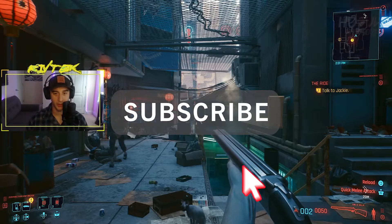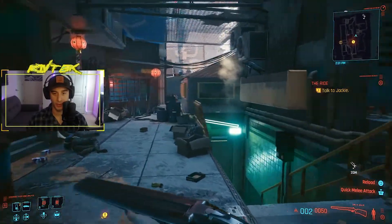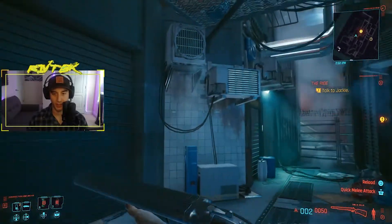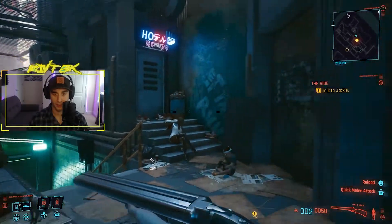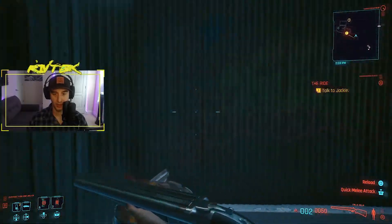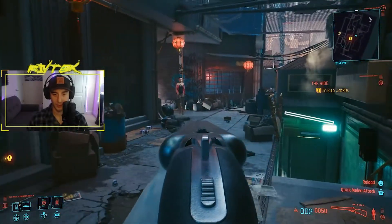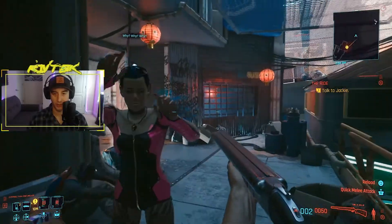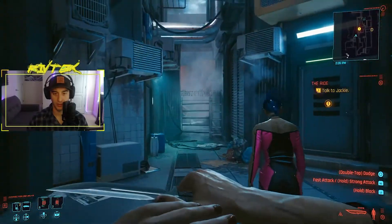Alright guys, to get started I'm going to show you what it looks like without any of the settings applied. So as I'm moving and turning, it takes a long time to turn horizontally and there's kind of a little delay and then it boosts. So it's like delayed and then boost, especially when you're moving and turning. And then along with the aim, sometimes it goes way too far to one side or the other and it feels really weird turning, moving, and shooting. So let's get into the settings.